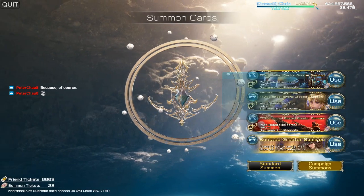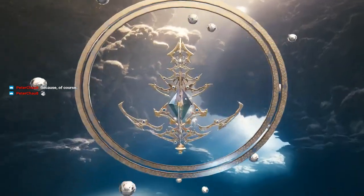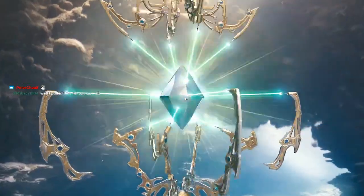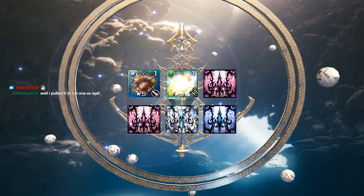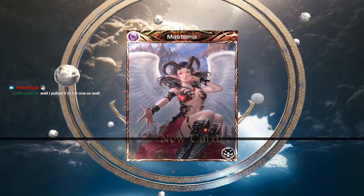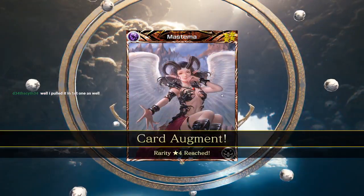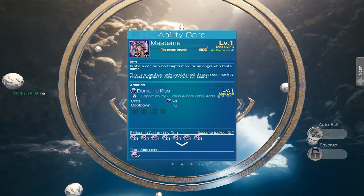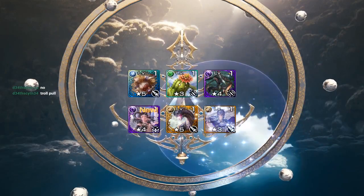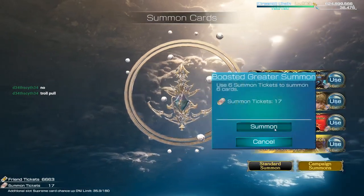My slots are full now. Pull number two — rings are spinning. Another green, although the only green I want now is the dark one. I think this is the dark one — no, it's not. It's a support card, not a stat stick. If it's level 80 — it's level one. Not that one. I think it's a support card.